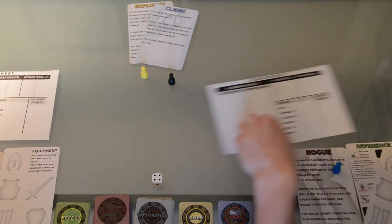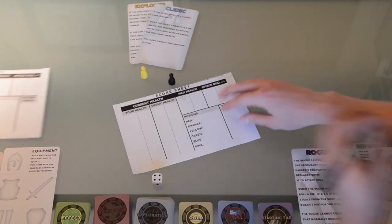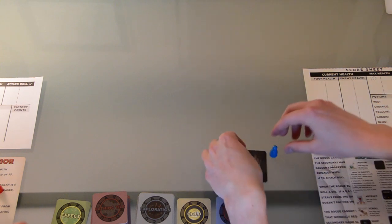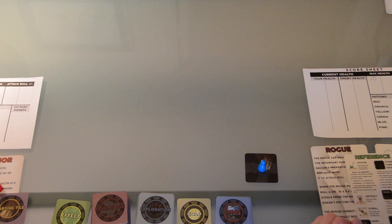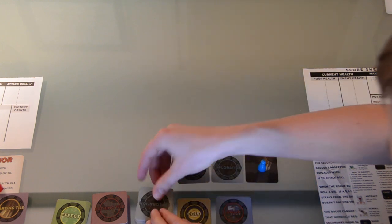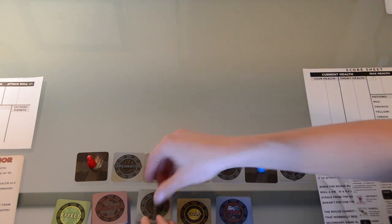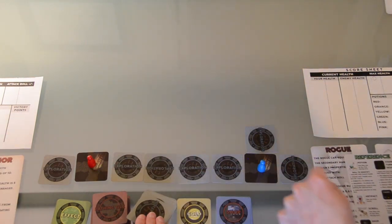Players should note their max health on the Score Sheet. All characters have 10 max health except the Warrior, who has 12. To set up the game, the first player places his starting tile in front of him and places his player token on that tile. He then adds at least four face-down exploration cards between his starting tile and the starting tile of the other players. Additional exploration cards are placed around the starting tile, excluding the position closest to the edge of the table.